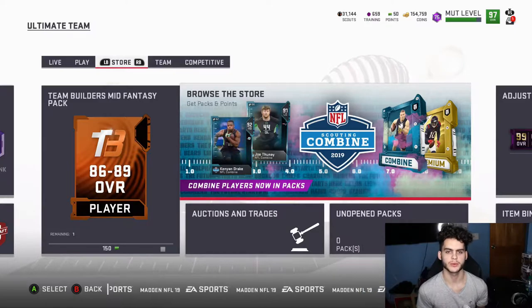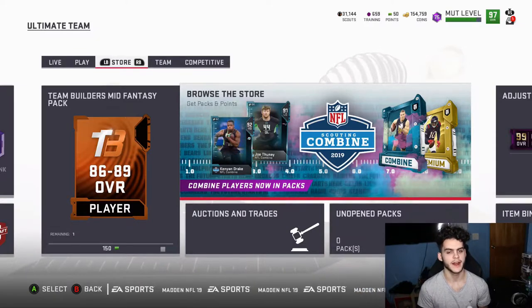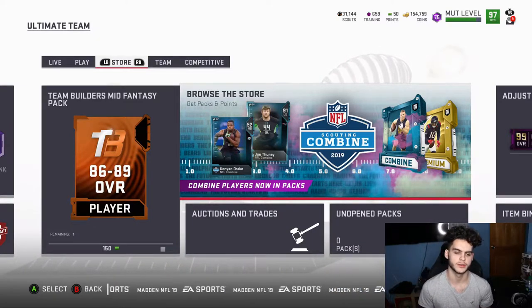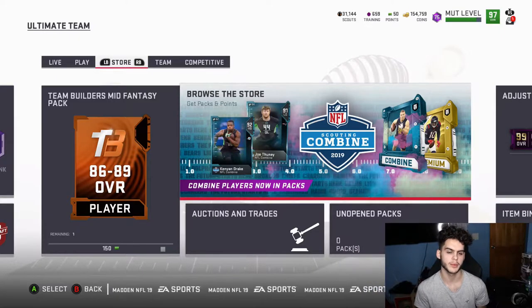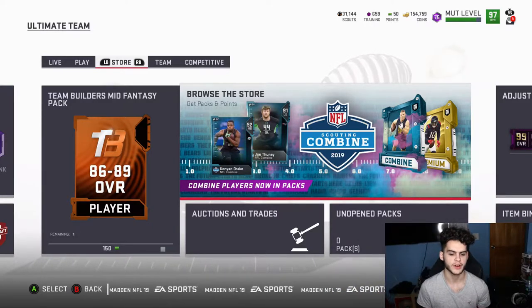Hey, what's going on guys, it's Poodle back and today we got another Madden Ultimate Team video. Something pretty crazy happened this morning — totally unexpected if you know how Madden works. Today they dropped the new Combine program and as per usual they always find a way to mess up, but in a way that benefits us. They're always quick to work on it though, so I'm not sure how profitable this still is, but I highly recommend you check out exactly what I'm doing.